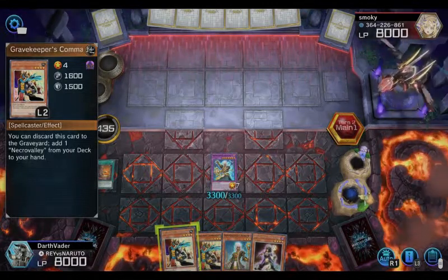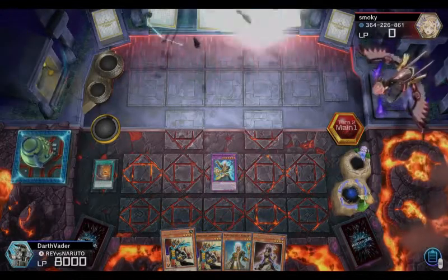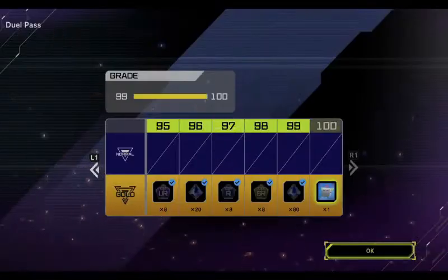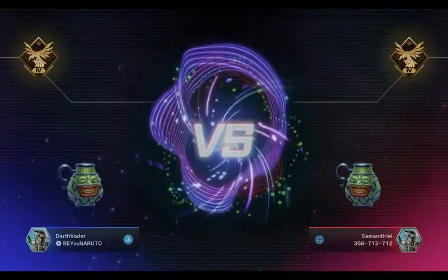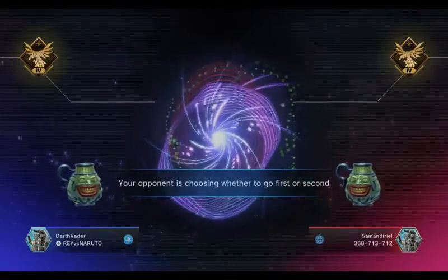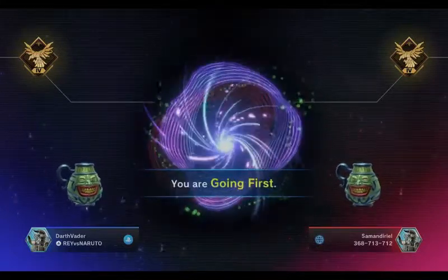He quit again — I'm telling you, they just panic. They don't know what to do when they see a strong monster or even Marshmallow that they can't get through, plus Necrovalley — they just quit. Easy gems. Nine out of ten, people don't know how to handle Gravekeepers and don't even read the cards properly.